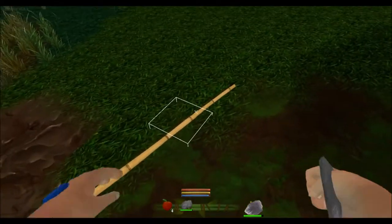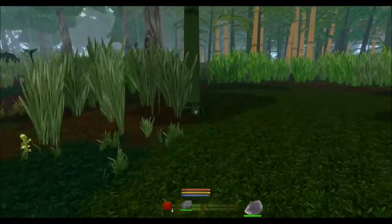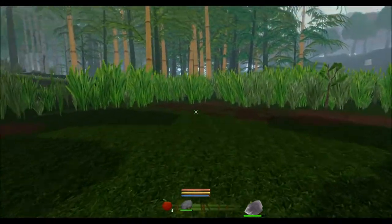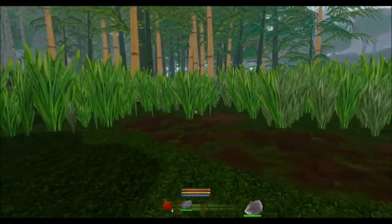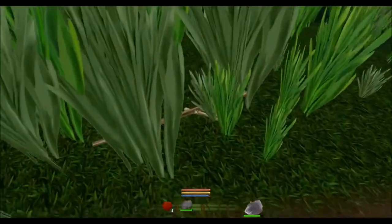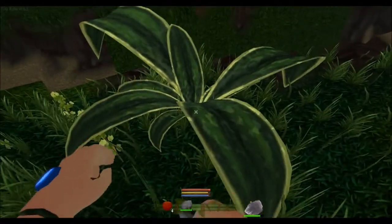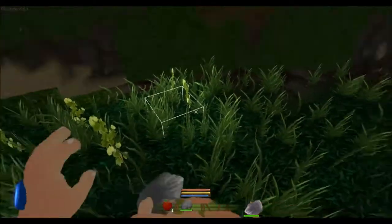I believe something like a saber-toothed tiger is going in, which looks really really interesting. This is a community-made game as well, so there's a lot of input going in through the community. If there's anything you particularly like, you should jump onto their website and give them feedback — you can find it by simply typing 'Tug' and it should be the first thing that comes up.